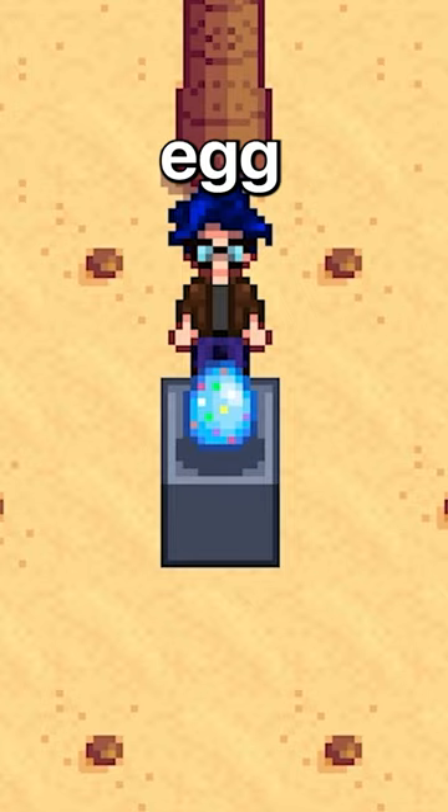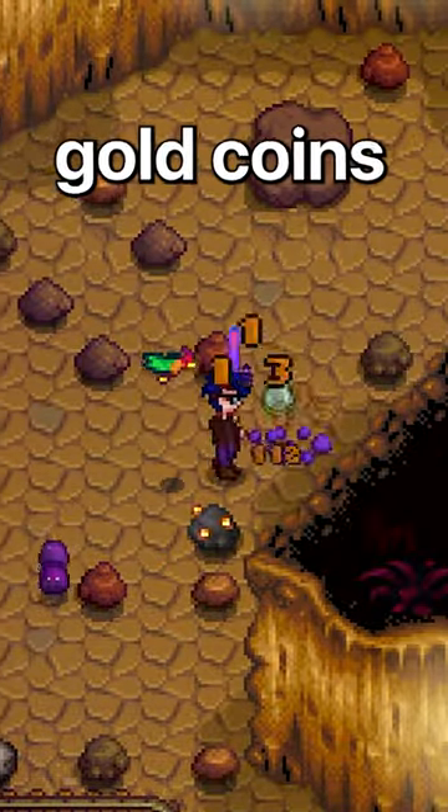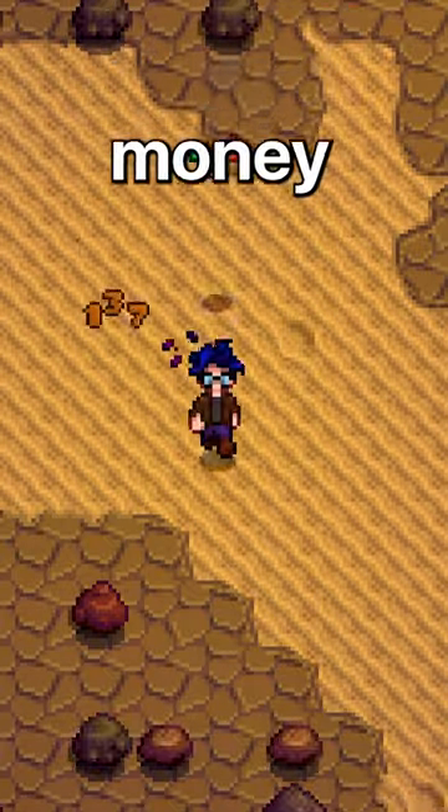This is the parrot egg. This trinket summons a parrot friend that follows you around and gives you a chance to find gold coins when slaying monsters. This gives players an entirely new way to farm money.